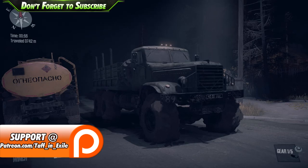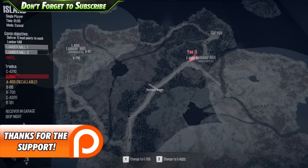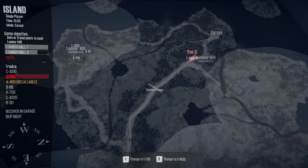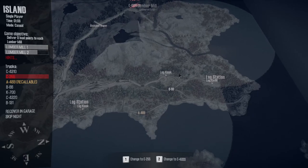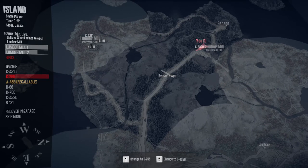Welcome back to Spintires: MudRunner. I've been doing the island mission - basically I deliver 8 load points of lumber to the lumber mill. Lumber mill 1 is completed. I'll slow down so I can start speaking. This lumber mill here we've completed - delivered 8 of 8 as you can see. This one we've just got one more load to go, and we're parked up here. I've also got a fuel truck here which I've filled up.